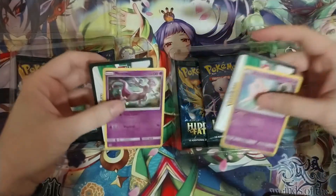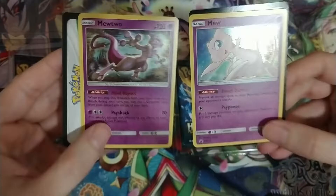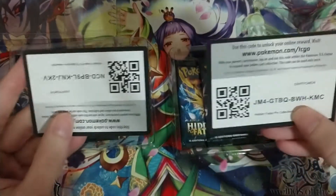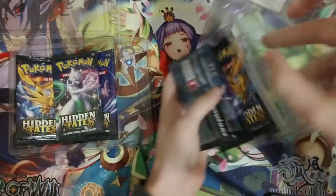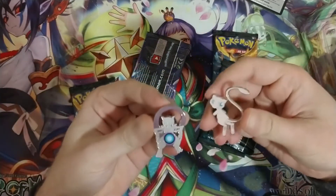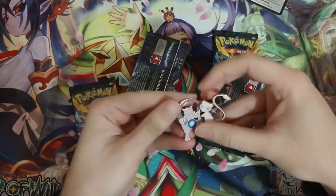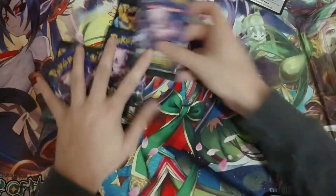They do look super cool though. Look at that — very nice. I wonder if any of them are playable. And our code cards. At least the pin comes out easy. Let's get the plastic out of here. These are kind of cool, they look really good. I'll show off a cool Mew and a Mewtwo doing the Goku bomb. Let's get into it.